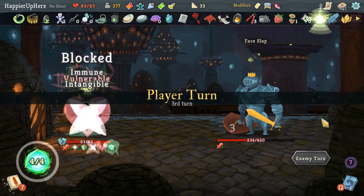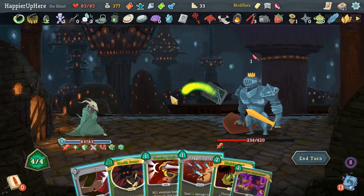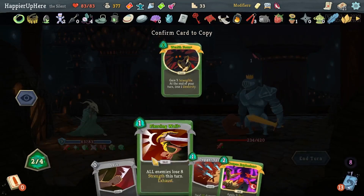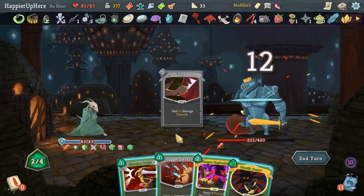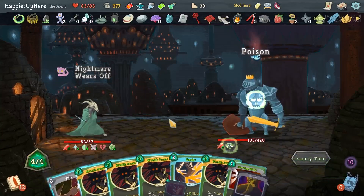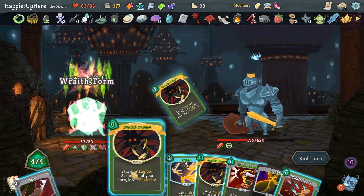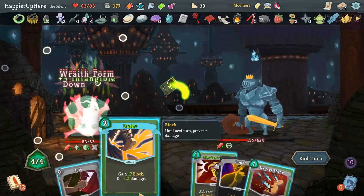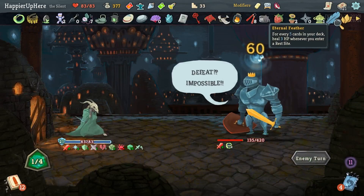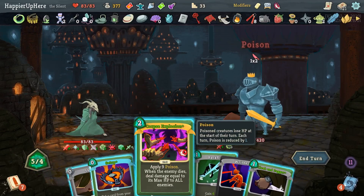Now I'm intangible. Let's do Noxious Fumes, Distraction which gives me Backflip — actually pretty good in this situation. Do I want to Nightmare the Corpse Explosion? No — I want to Nightmare the Wraith Form. Then let's do Shiv and Dagger Spray, and now it's going to transform and I'll have four zero-cost Wraith Forms. Let's play them all now — Wraith Form, Wraith Form, Wraith Form, Wraith Form, Dash, Shiv, and Dagger Spray. With 12-plus turns of intangibility I should be fine.